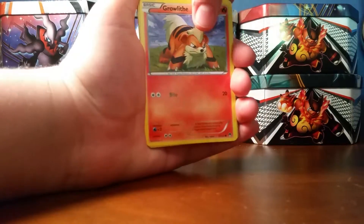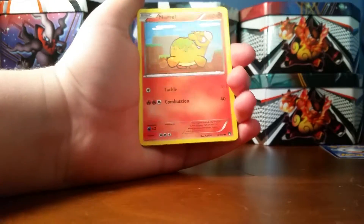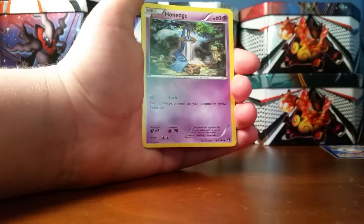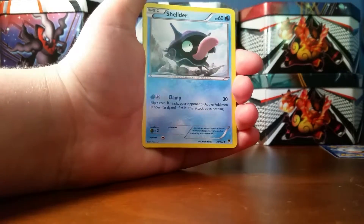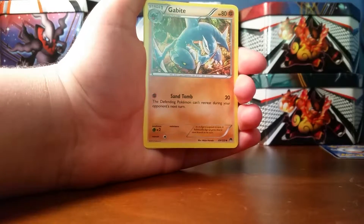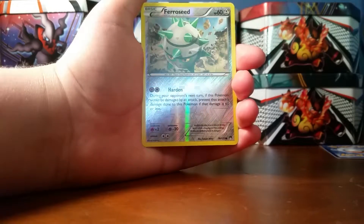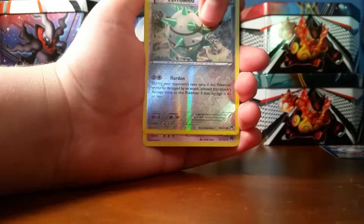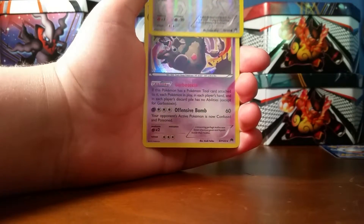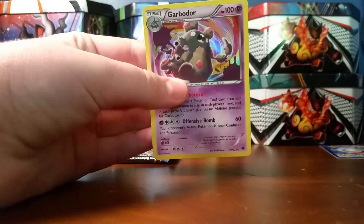So we got a Grauthine, an Esper, Nomol, Honage, Shellder, Nuzleaf, Gabite, All Night Party — which is a very nice card — a Reverse Holo Ferroseed, and the Rare. Not an Ultra Rare. Oh wow, a Garbodor Holo. Very, very nice card.